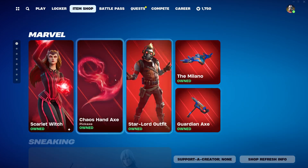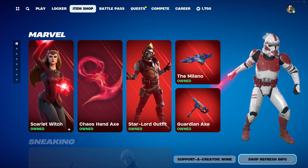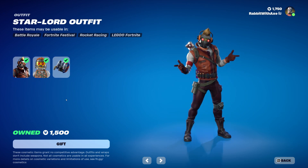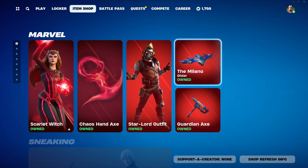We also have the Chaos Hand Axe, which looks pretty nice. We have the Starlord outfit, which has a Lego style now. Starlord pack. We have the Milano glider and the Guardian Axe pickaxe.